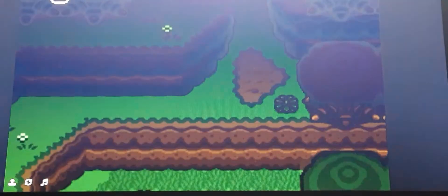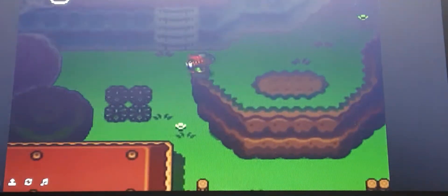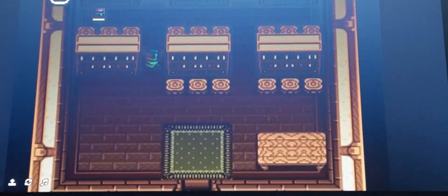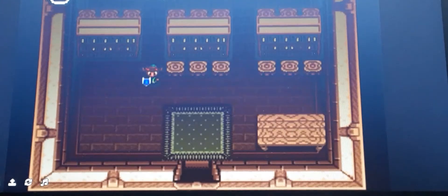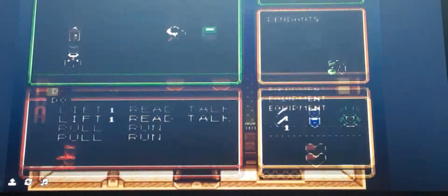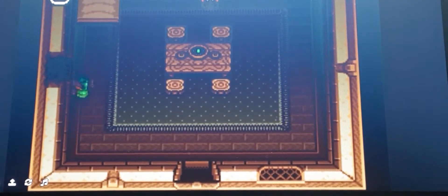We need a book in order to get into the second, the next castle. That's the Book of Hyrule — this will help us read almost anything. If anything looks encrypted, this will help us read it. I have no idea why people have this many holes in their wall, but okay.